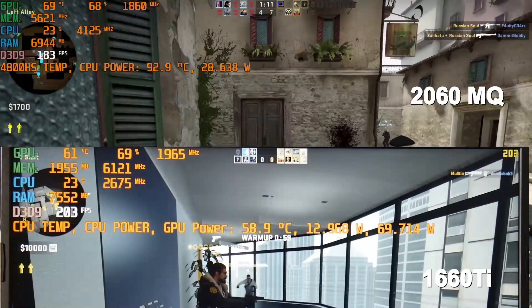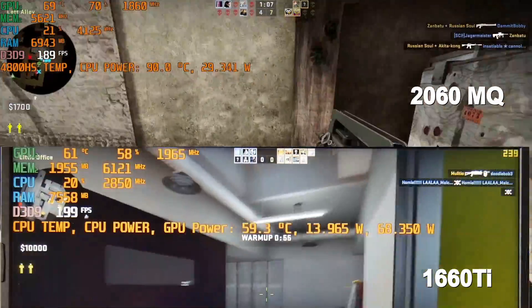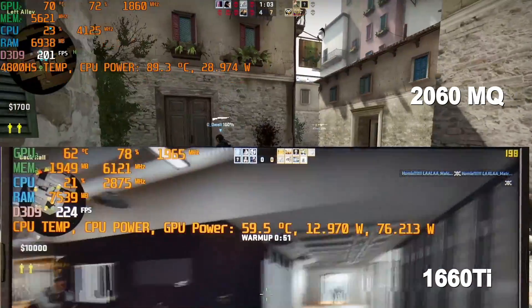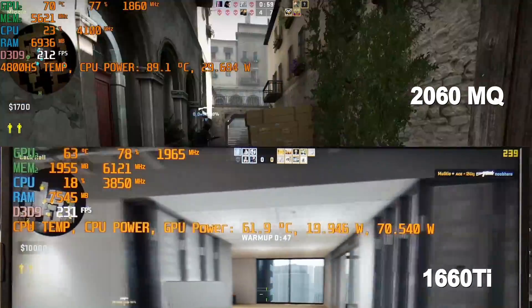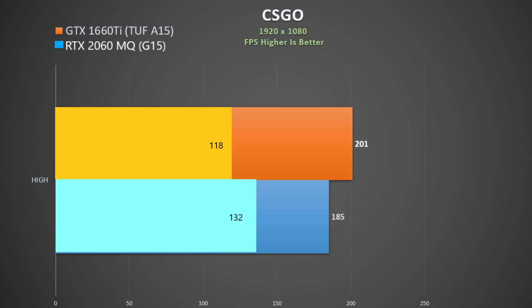Here is Counter-Strike GO using high settings. There isn't a lot between them — both getting close to 200 FPS. If you decide to lower settings, I did run into an Optimus issue on the A15 where it would try and use the integrated Vega graphics. Hence my chart just shows high settings and the 1660 Ti held an 8% advantage.